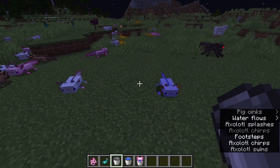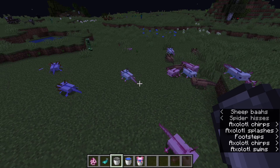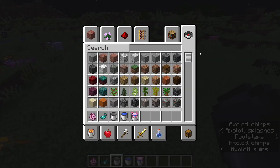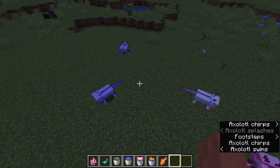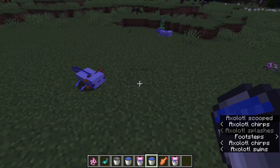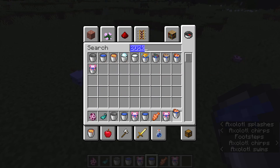They're rare too, so you can find these naturally in the world. But in 1.17.1 that will change — you will only be able to breed them. I think they only work with buckets of tropical fish, so if you get a bucket of tropical fish you can breed them.